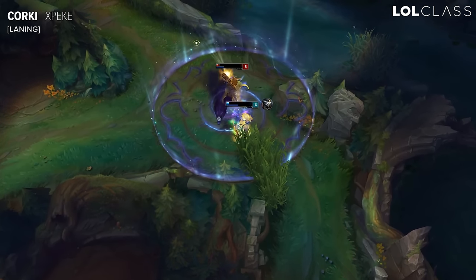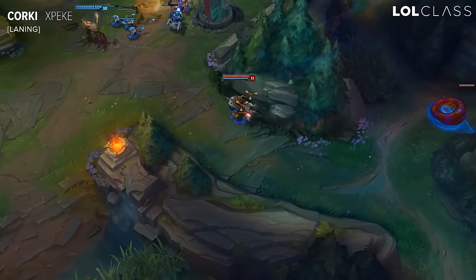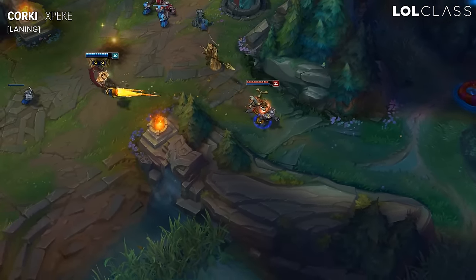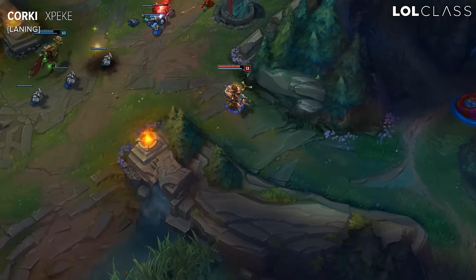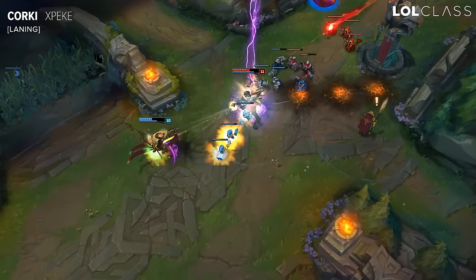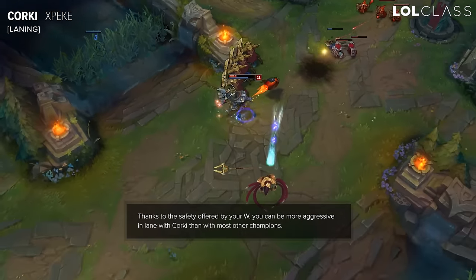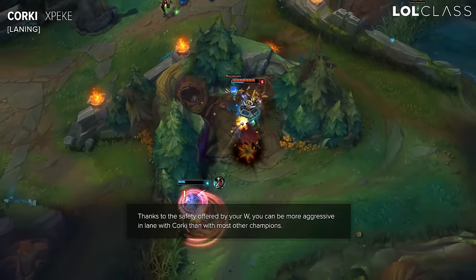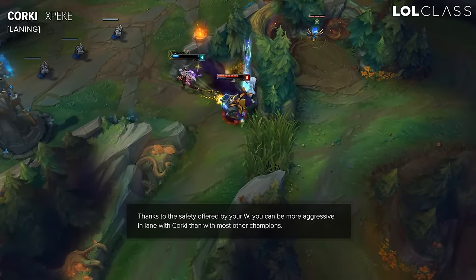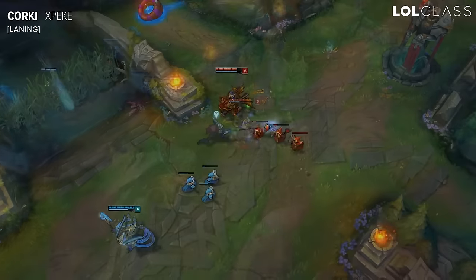If it's a harder matchup, like LeBlanc, where you're scared of trading because she can outplay you a bit with her W, normally you try to play a bit more passive until she uses or wastes her W. Once she uses it is when you try to go hard on her. Your W will always put you in a safe range without having to use Flash, and if you really play well around this and push the turret whenever your jungler is near, you can punish the enemy really hard.